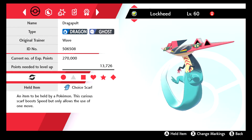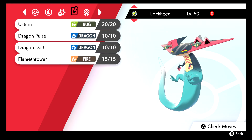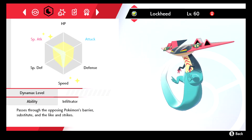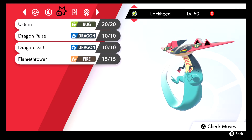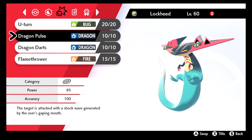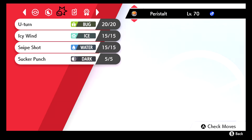Then we got Dragapult — I always want to call it Dreadpult. It's holding Choice Scarf. I actually want Choice Specs but I'm going to grind BP in ranked to get those. It's Modest — well, Lonely by nature, so I used a Modest Candy on it. It's Infiltrator, which means I can get past Substitute. I really want Shadow Ball but I'm still waiting on the trader, so it's only got Dragon Darts. We're running U-Turn, Dragon Pulse, Flamethrower, and Dragon Darts in place of Shadow Ball.